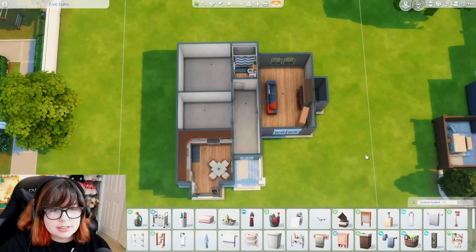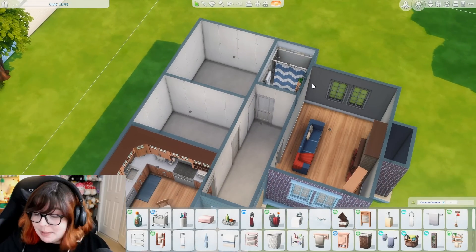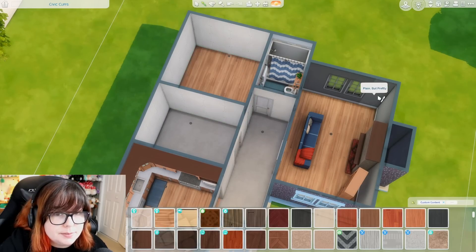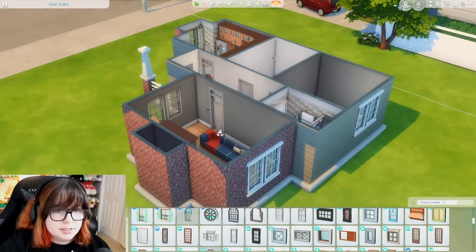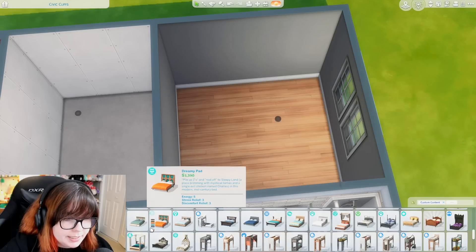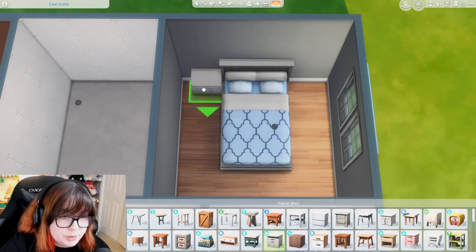I'll do the first bedroom — it doesn't have any windows yet so we'll add those at the same time. Let's roll for the primary bedroom — five minutes, okay, that's fine. Same way we've been starting: with the flooring. Getting that same wallpaper and some windows, and hopefully we can get curtains in this one. I just realized those windows are lower down — we'll ignore that. Now let's get a nice bed. I'm going with safe options, which just kind of happens in timed build challenges.